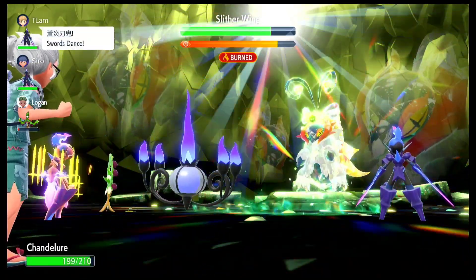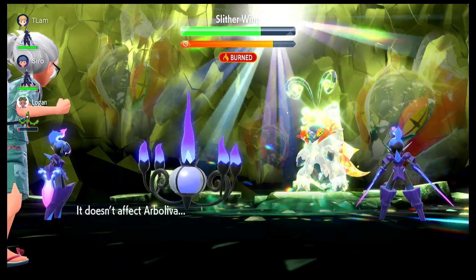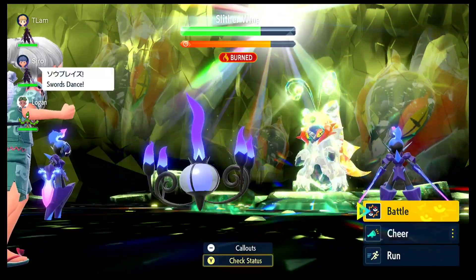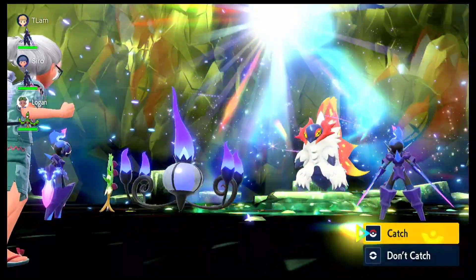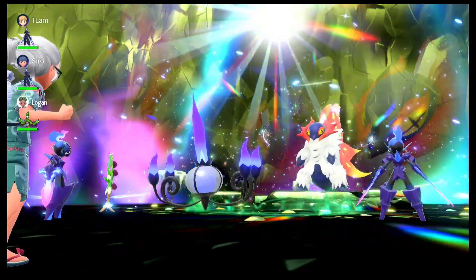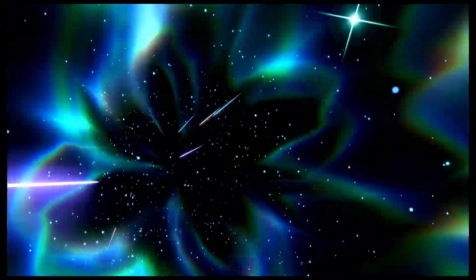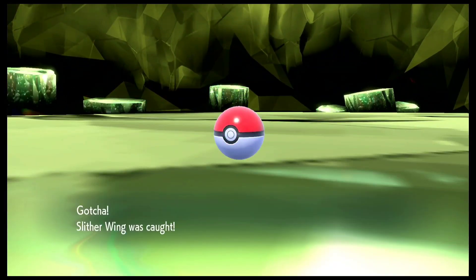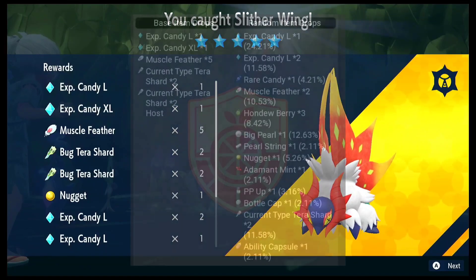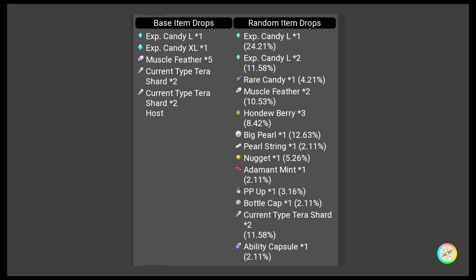I would also recommend hosting these battles, as you do get more rewards for defeating these Pokémon. Let me go ahead and defeat Slither Wing. This one was fairly easy, especially since it was a Bug type. Let me quickly go ahead and catch it — I chose a Poké Ball as it matches its color scheme. So let me go ahead and share its rewards right here on screen. Here are all the base rewards as well as the random item drops you will get if you catch Slither Wing.